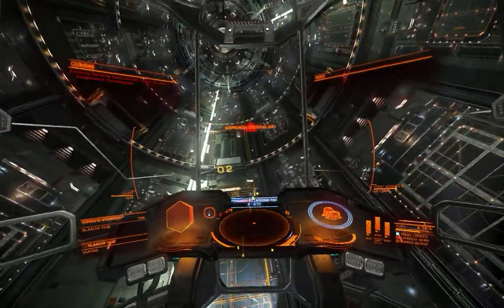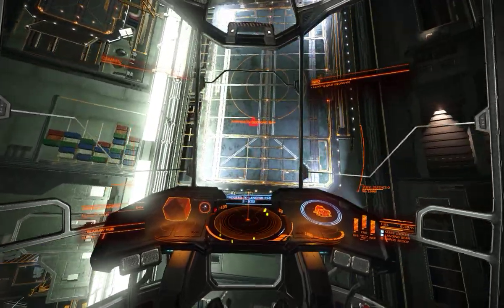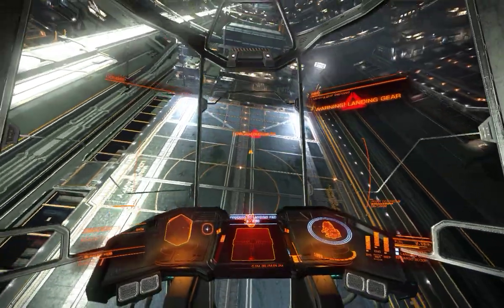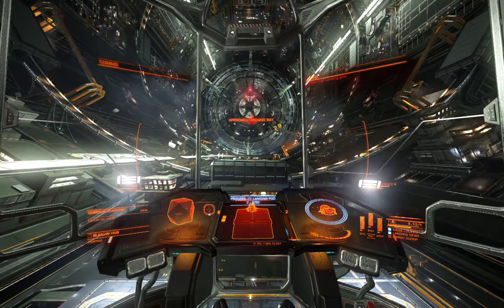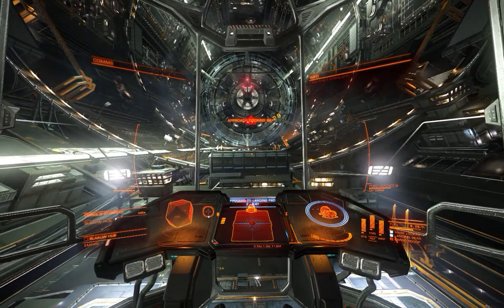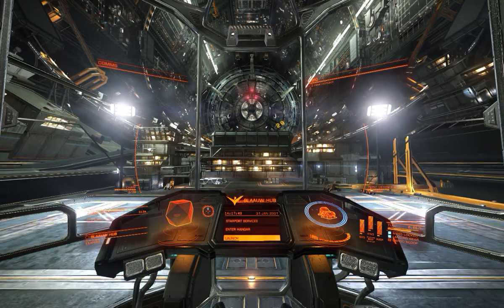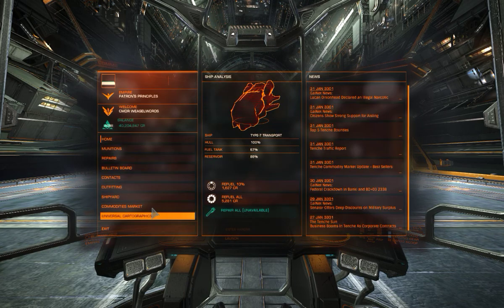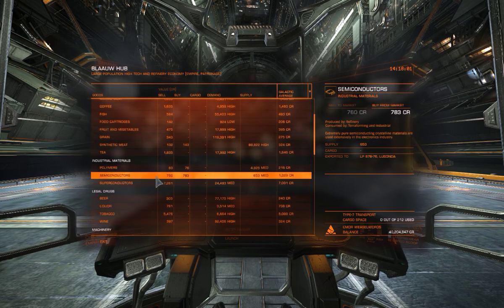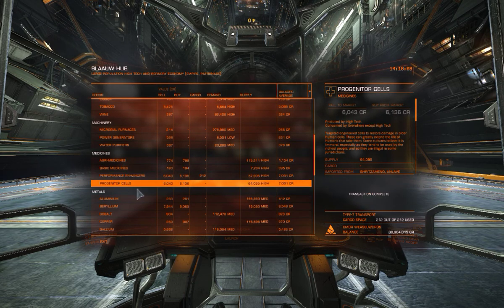Landing gear down, landing gear deployed. Line up with the spot and we're ready to begin our next run. So as I say, with this particular loadout I'm making around 300k every three to four minutes. It depends on the cargo capacity you've got. Some people have been sitting on these things for a while until they can afford the ship they particularly want.